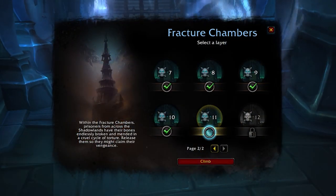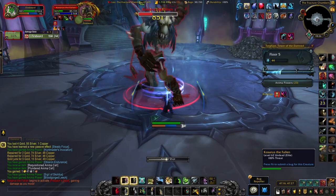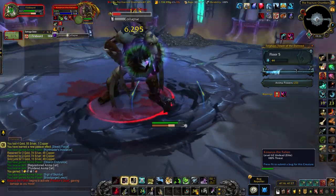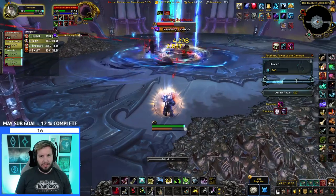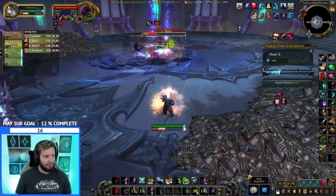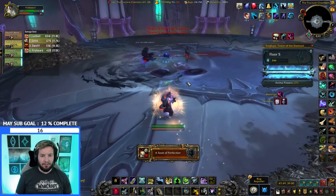They drop from layers 9, 10, 11, and 12 — these are the brand new layers of 9.1. I did a little bit of research going back on some older layers to see if they drop there, but unfortunately they do not drop on layers 1 to 8. It does drop from the last boss, which is now on floor 5 — they've actually reduced the floors in Torghast from 6 to 5.